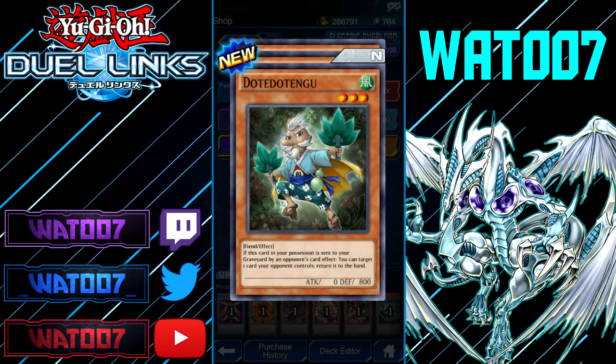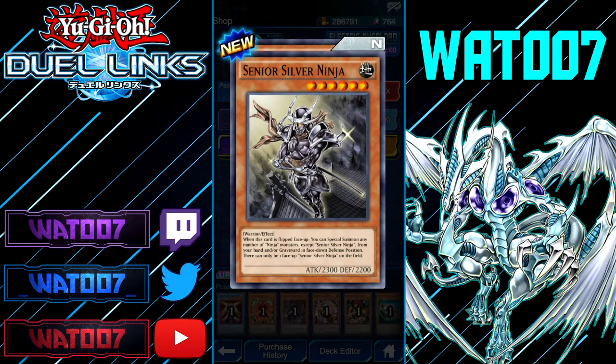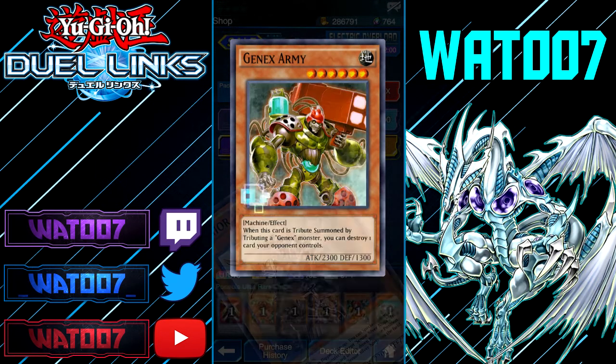That guy looks pretty goofy — this is a Fiend, apparently. It doesn't look like a Fiend. If this card in your possession is sent to the graveyard by an opponent's card effect, you can target one card your opponent controls and return it to the hand. Senior Silver Ninja: when this card is flipped face up, you can special summon any number of Ninja monsters except Senior Silver Ninja from your hand or graveyard face-down in defense position.